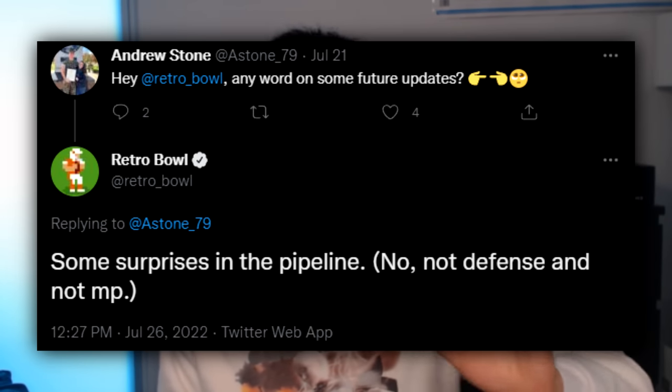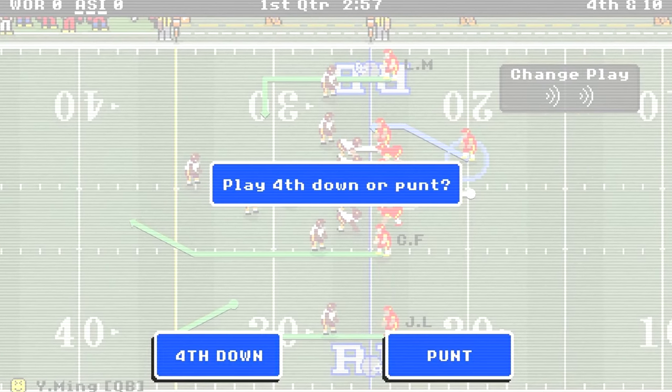Next up, playing defense. Everybody wants to see this feature. Now, I don't think Retro Bowl will add playing defense — Simon has literally said there will never be a defense mode. But I have some compromises. The first would work like the punt menu, where you choose to go for it on fourth down or punt. Instead, on defense you'd have options like Blitz, Zone, or Man. If you choose Blitz, there's a higher chance you get a sack or a loss of yards, but also a higher chance of a big play happening. If you play Zone, there's less chance of a big passing play, but the other team can run on you.